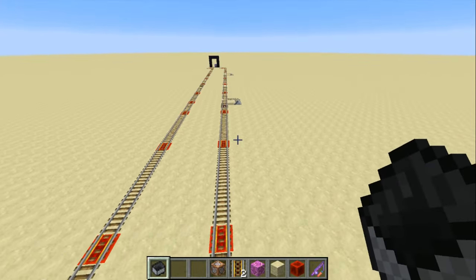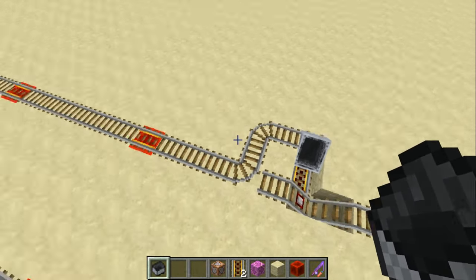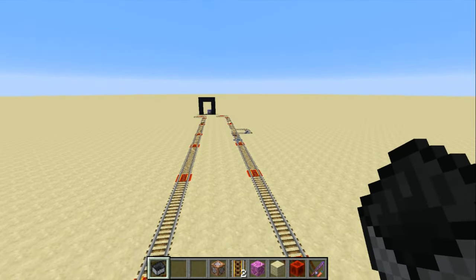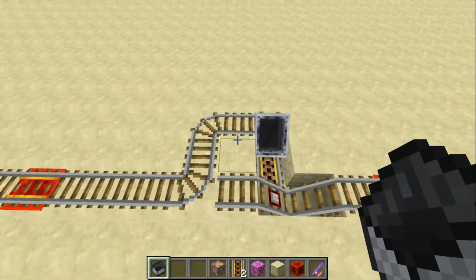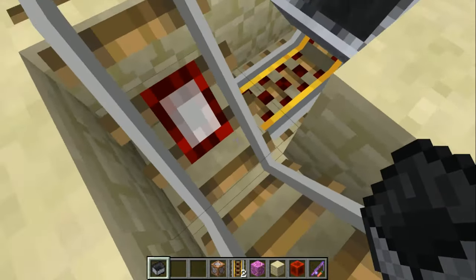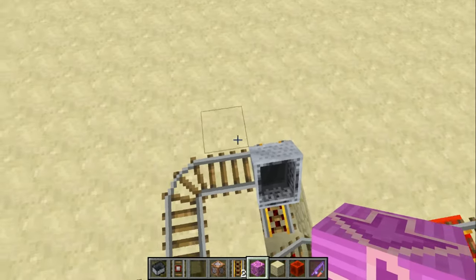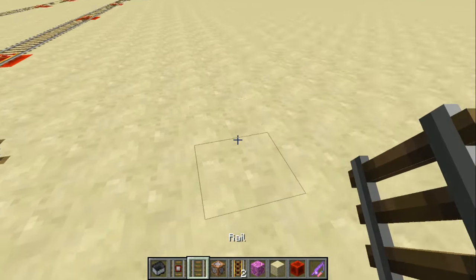I'm not really sure what to call this thing, but it's like a ladder for your minecarts to get back to base for a long one-way trip. It's really simple to build these. You just need some detector rails, some powered rails — you don't even need a power source — and some regular rails too. So let me show you how you build it.